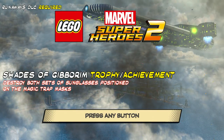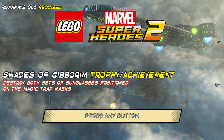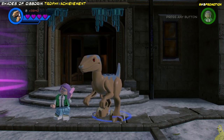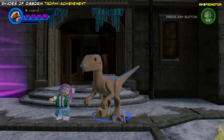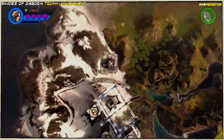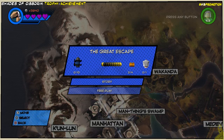We're going to destroy both sets of sunglasses positioned on the Magic Trap masks. I looked up Gaborim because I was a little confused on what that might be, and it turns out it is a rough translation of Hebrew into 'the Mightiest.' So that's kind of cool — it makes sense. There's a mighty bad guy there and we're going to go ahead and take off his shades.